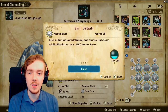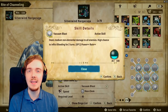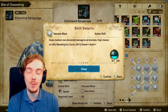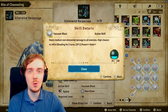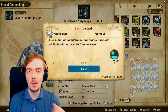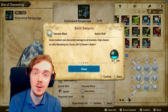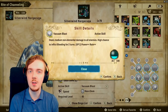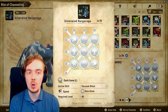Vacuum Blast comes from Silverwind Nargacuga so it's one of the more annoying ones to farm, but essentially bleed is a debuff status where when you follow up and attack a monster or rider that has bleed on them, it removes the status and does nearly double damage — a huge bonus percentage on that hit. So bleed is a really good skill to keep applying and removing, and it's uber good in both PvE and PvP.